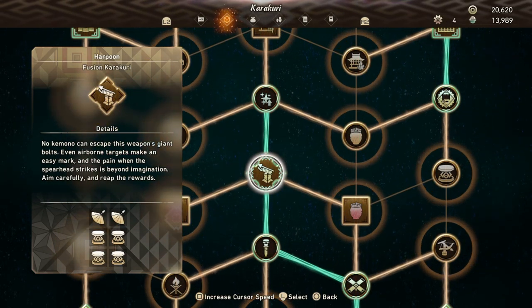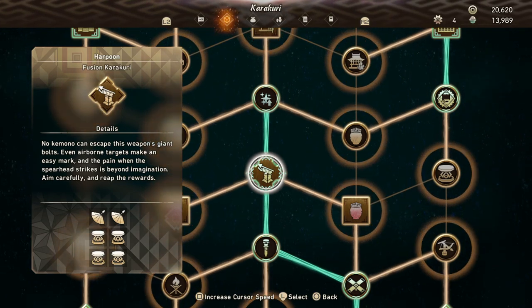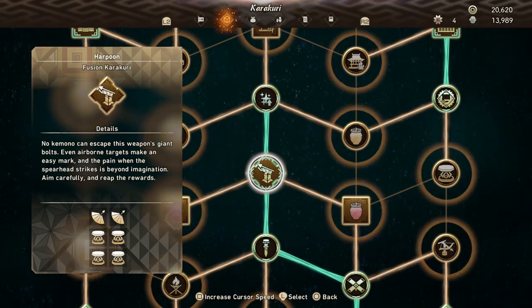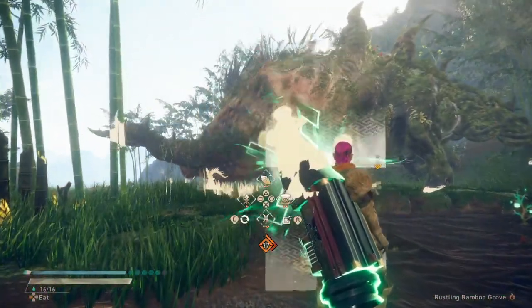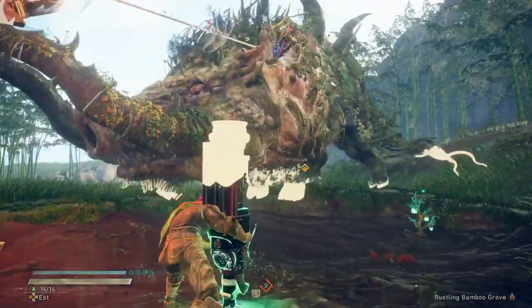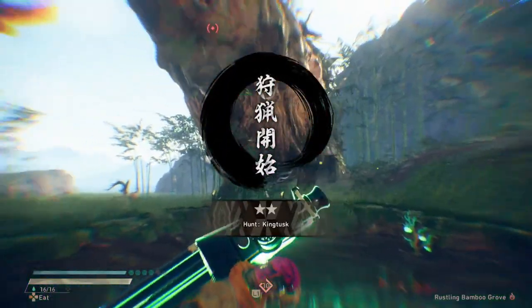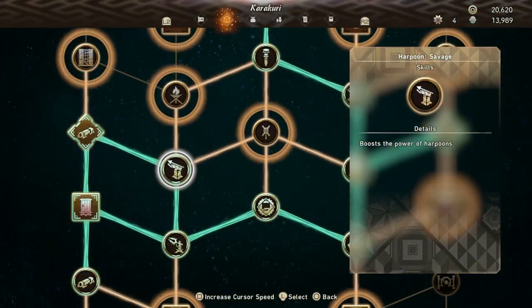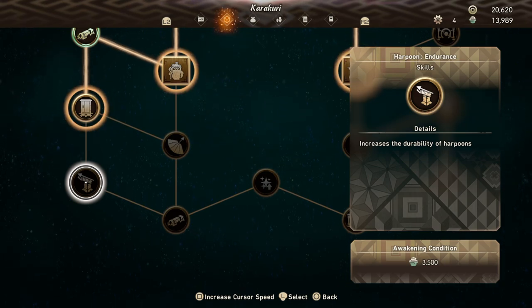After that is the Harpoon Fusion Karakuri, which comes during a very specific story fight. It requires springs and stakes to unlock, with the combo being spring, spring, stake, spring, spring, stake. Once constructed, the Harpoon will fire at the kimono and lock it down, dealing a pretty solid amount of damage even at long range and also giving a bit of CC until the kimono manages to pull it out of itself. It has an extra effect on flying kimono, which it has a decent chance of toppling from the sky. This Karakuri also has two upgrades: one which increases the power of the shot, and another that increases the durability, making it harder for kimono to rip it out of themselves.